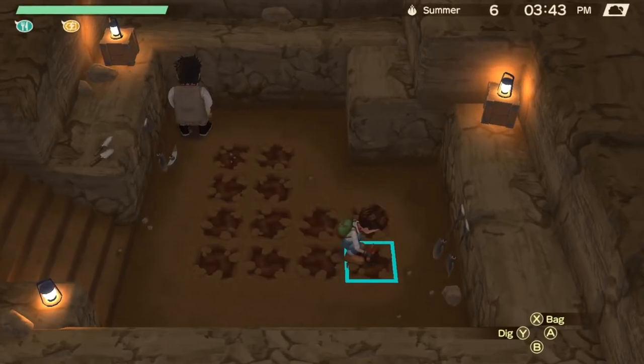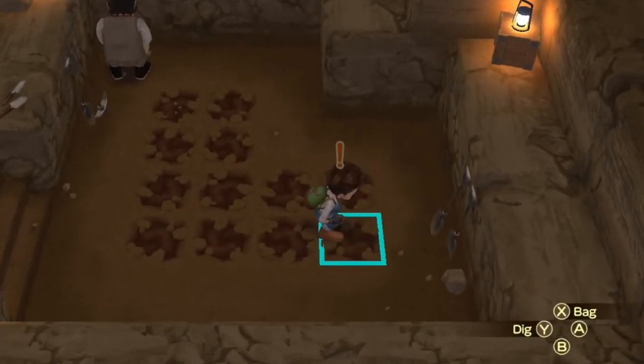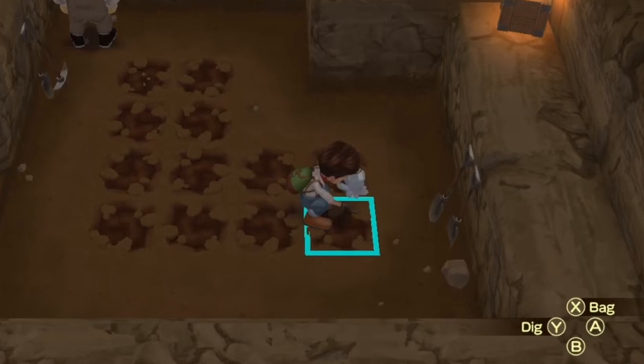When you're digging at the archaeological site, you can look to see if there's anything in the hole. Sometimes you'll find debris, which gives you a higher chance at actually finding something.